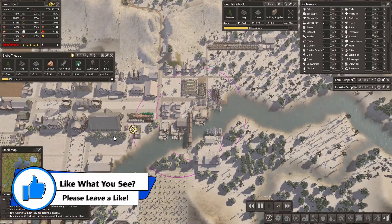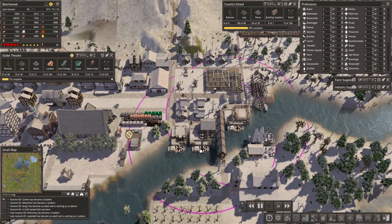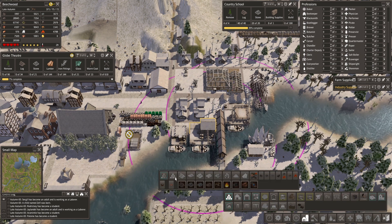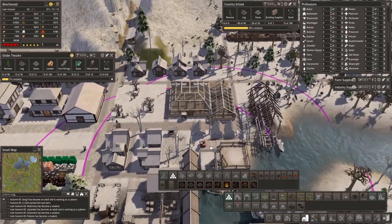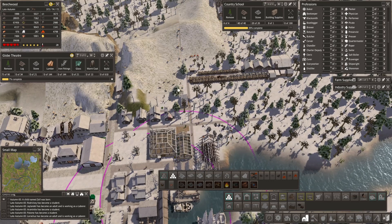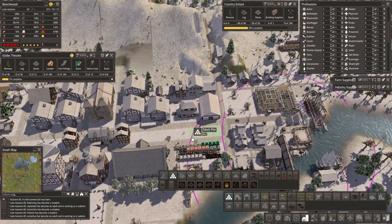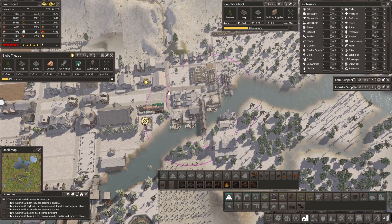The other thing Kim pointed out is my traders don't have anywhere to put down their wares, particularly if they're getting stone and such, because I'm lacking stockpiles in a few places around town. I have storage for days but I'm fairly lacking in stockpiles. So I'm going to throw some stockpiles down in places that'll make it a little bit more helpful - even right here - so there are places for things to go.